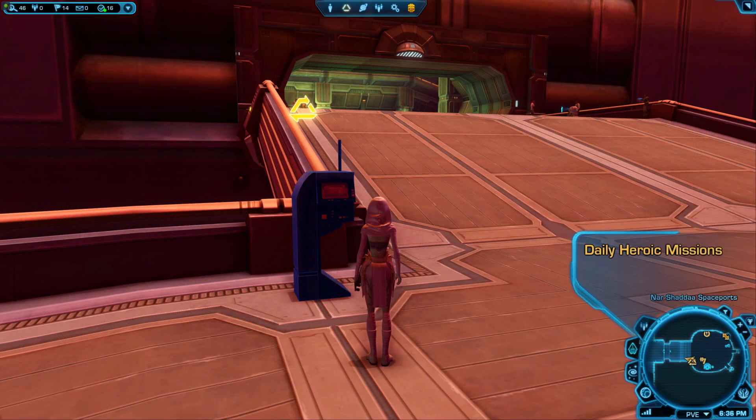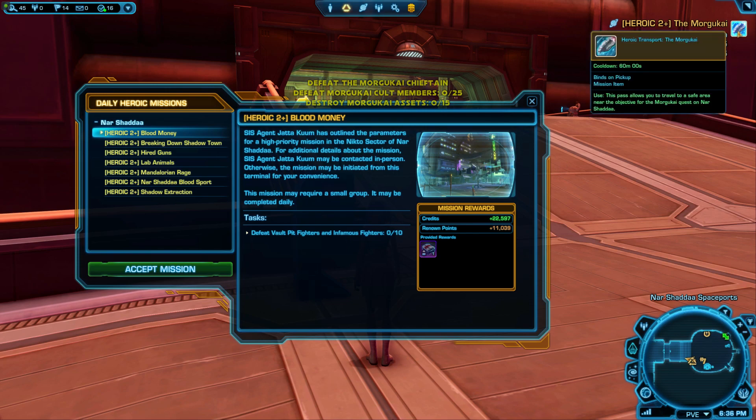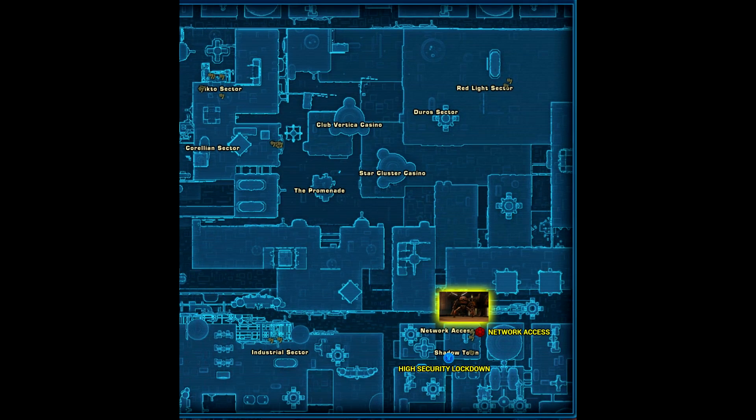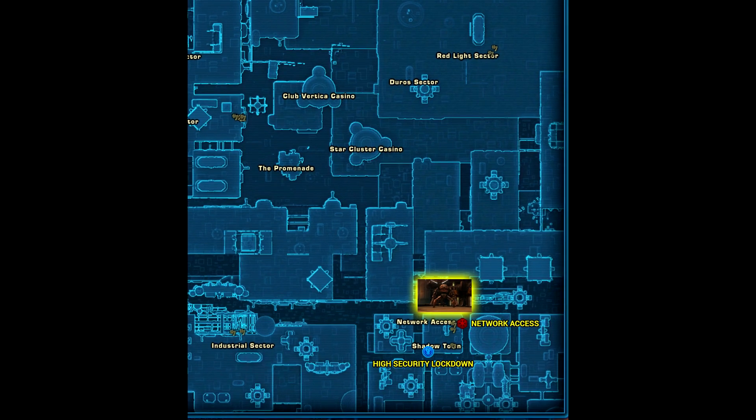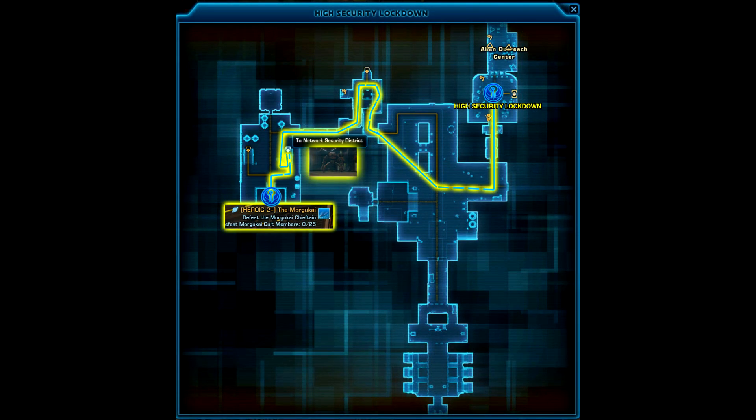If you're Republic side, you can save some time by picking up the heroic, the Morgukai, which has a shuttle that will get you quite close. Otherwise, the closest Republic quick travel is High Security Lockdown, and on that map you need to head to the west and find the exit called Network Access, which is just north of the Morgukai heroic shuttle.